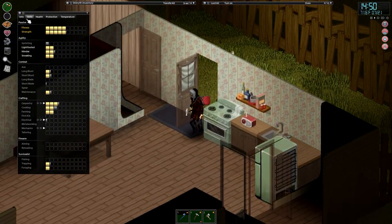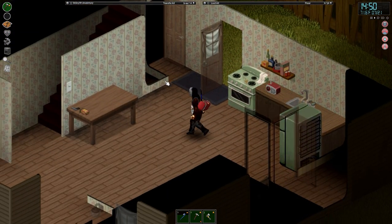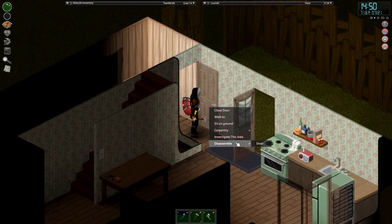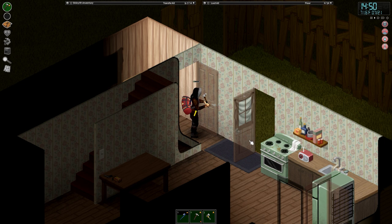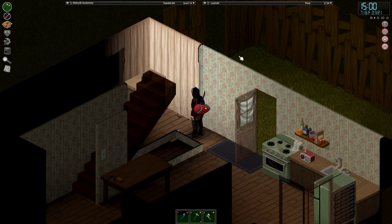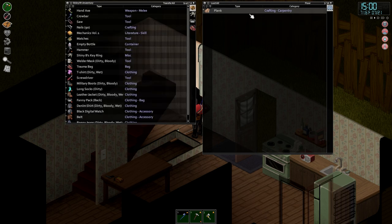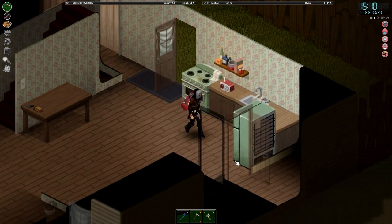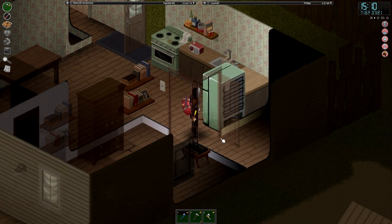We're fully walled off around the back but I do need to get a couple of doors put up. To do that I'm going to need some hinges and door knobs, so let's try dismantling a few of these unnecessary doors to see if we can get the parts back. Obviously the better you are at carpentry the more chance you have of getting useful things back. There are a few doors in this house that we can get rid of.